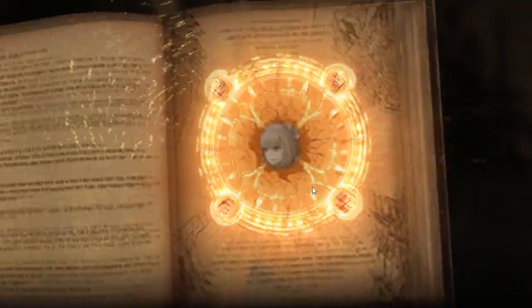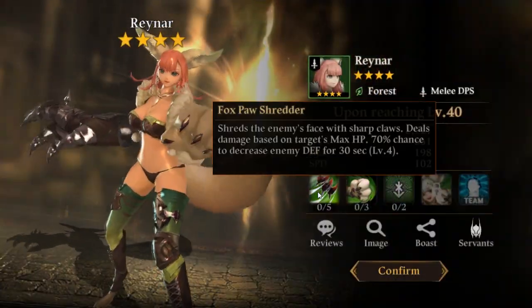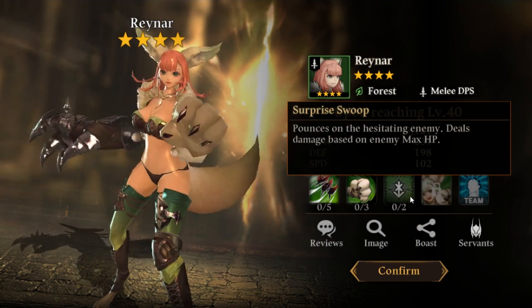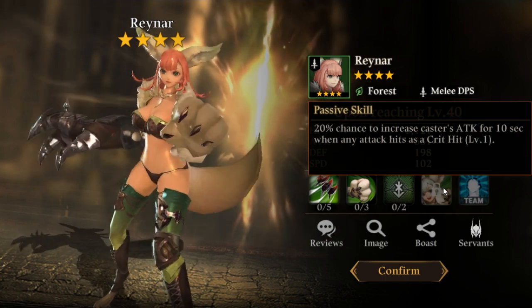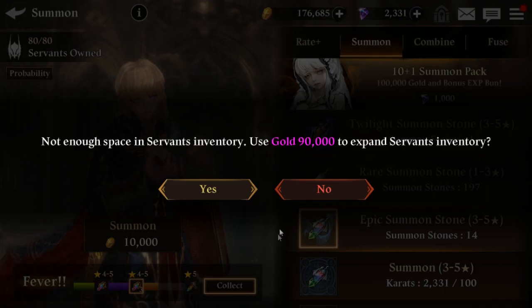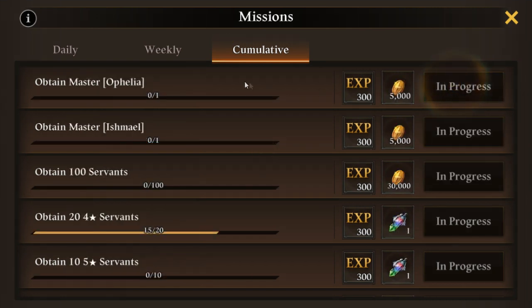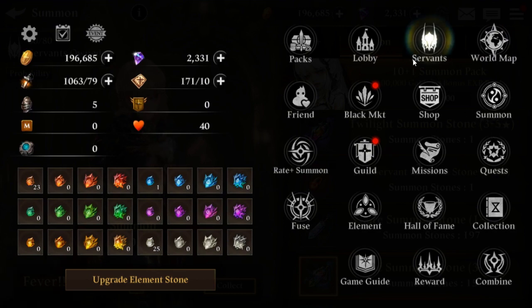Another four-star — it's the cat chick, this time the forest one. Defense down — god damn, crit increase, max HP damage. Increase the caster's attack whenever she crits. Already seen her. Even more summons — I've basically lost track at this point.